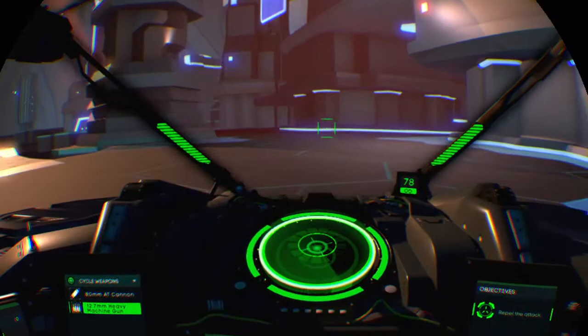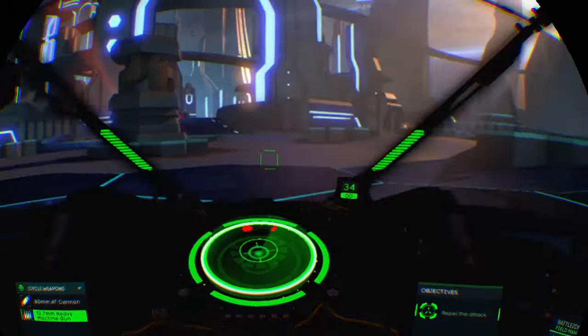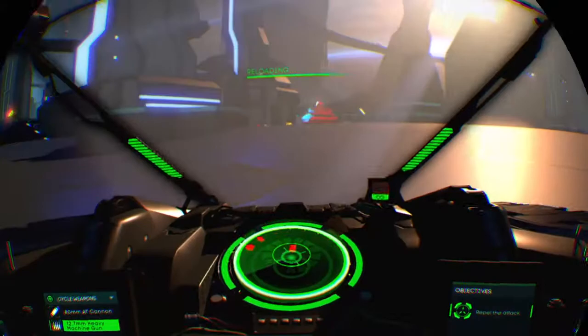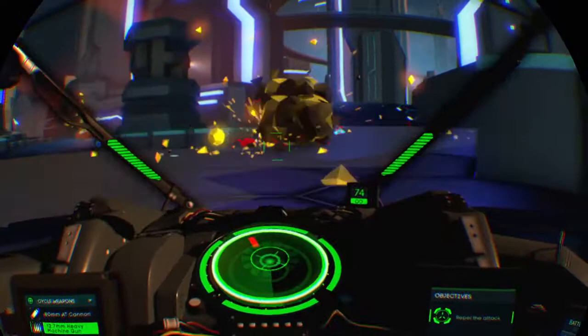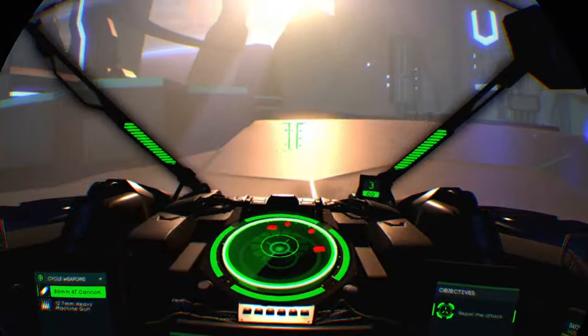Light armor incoming. Net level low. Medium tanks. Avoid incoming fire. Aim for the rear — it's unshielding.